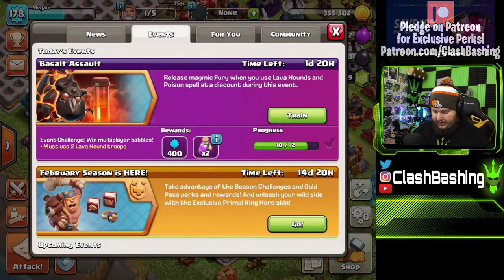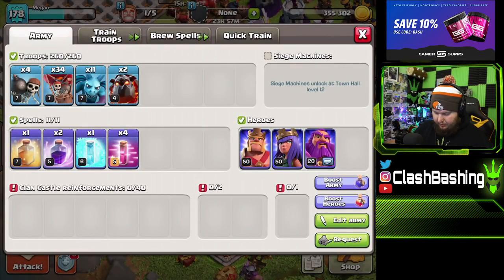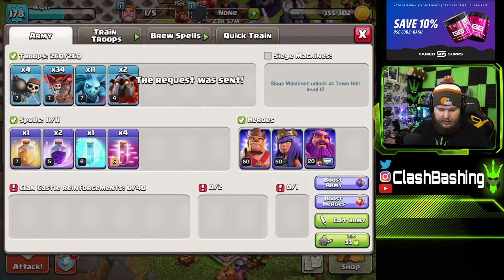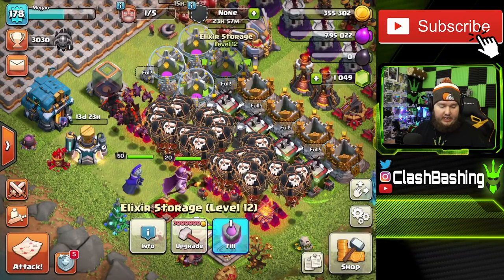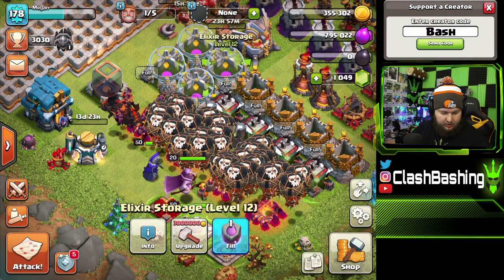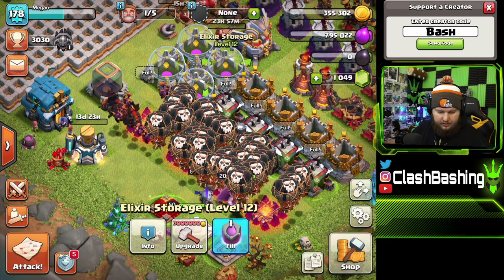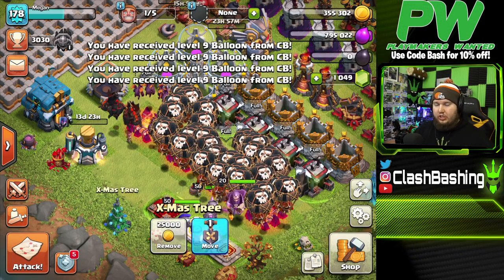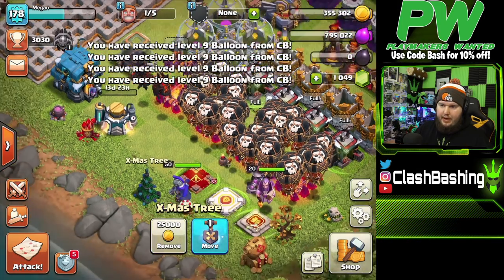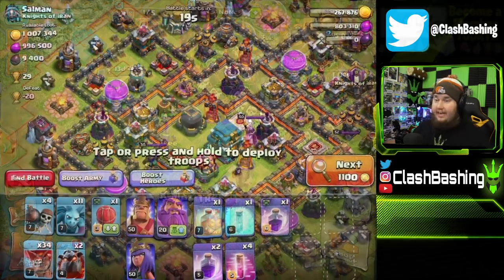We have the Basalt Assault event going on using Lava Hounds, so I've been doing Lava Looney farming and it's been pretty decent. Let me find a base to smack — we'll throw in some balloons and go from there, chill out, farm, and then I'll have the details on how to join the clan when we come back.